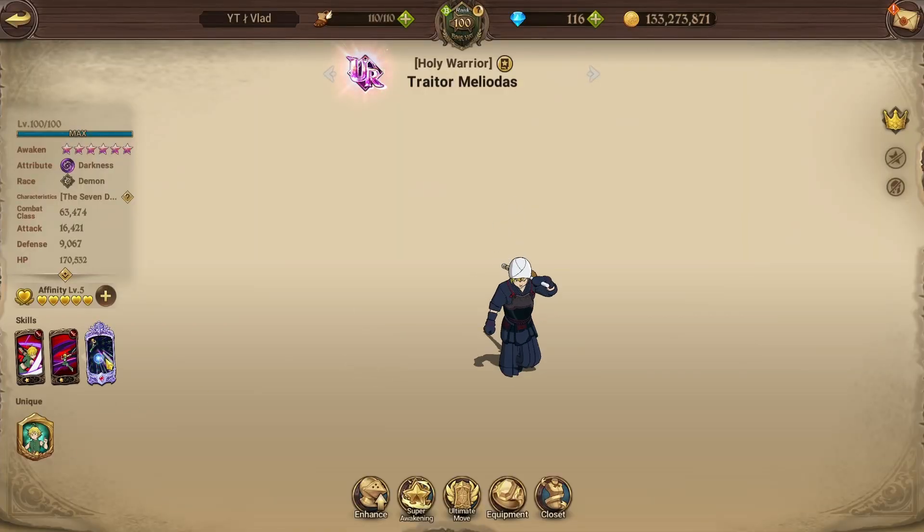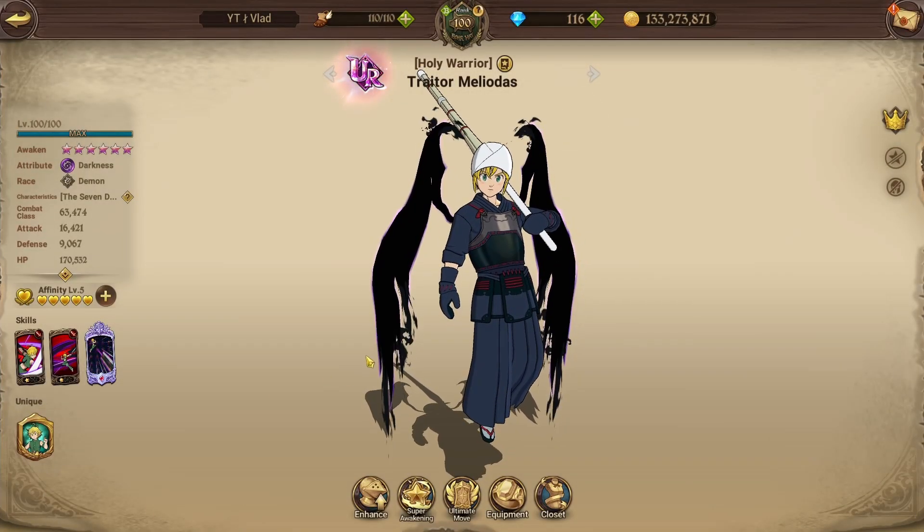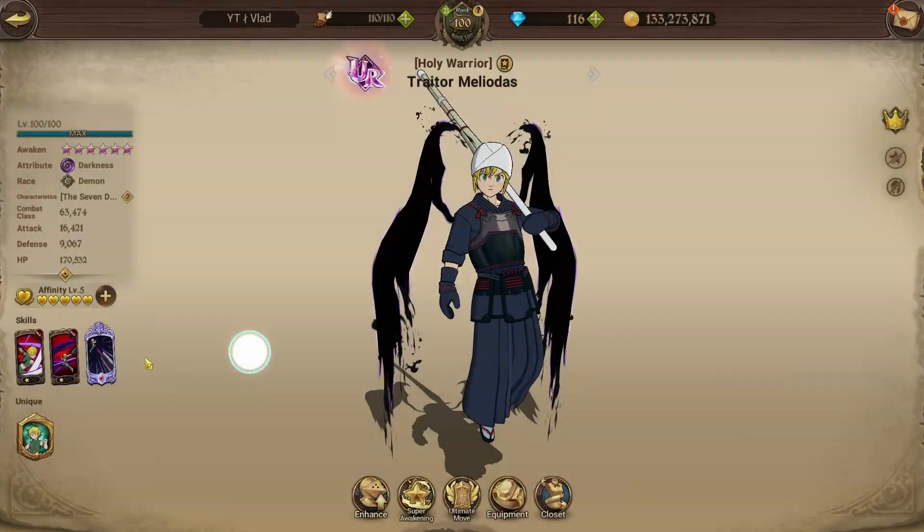Trader Meli — what a perfect example for that. With the 5-6 ultimate, there isn't much you can't do with it. The only reason I'm using the Meliodas over the Rimuru — I do have them both 5-6 — is due to the buff removal. Haven't used Meliodas in a hot minute, but if you guys don't know what the Meliodas does, his first card inflicts amplified damage equal to 450% of attack on one enemy.